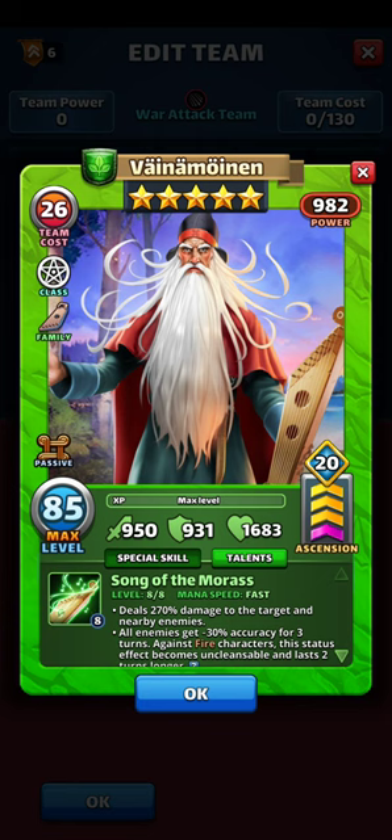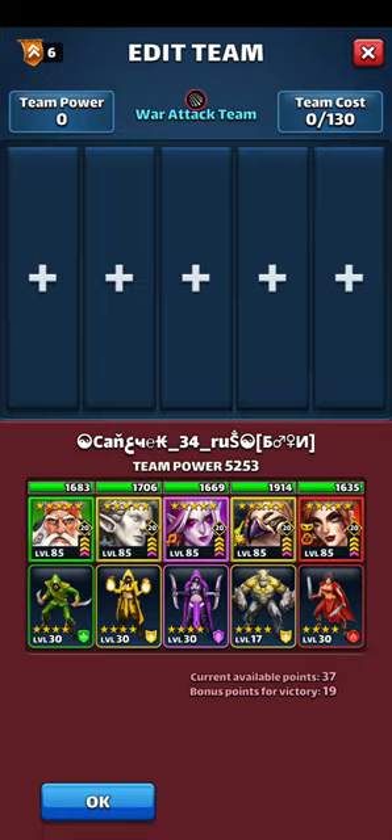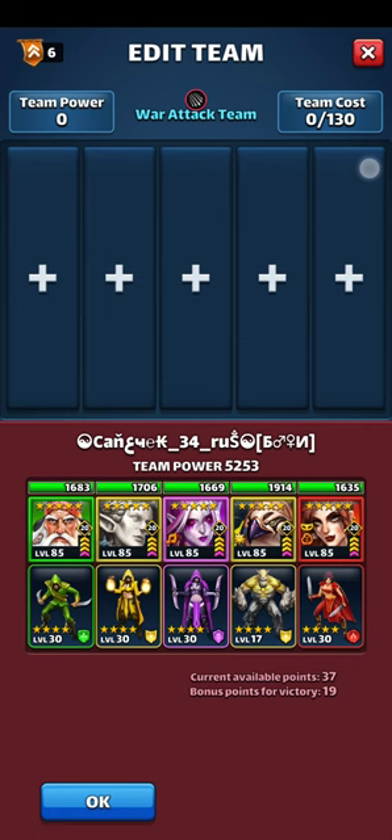There's another hero — he gets blind and he's fast, but he's on the wing, so I'm not really going to put together something to take him out first. Wing heroes are usually not your primary focus. Also, Geff John with the costume destroys all minions and deals a lot of damage to the target and nearby enemies — she's dangerous, but I'm not taking minions and I won't be focusing on the wings. I'm going to take a purple attack team since they have two yellow flanks.